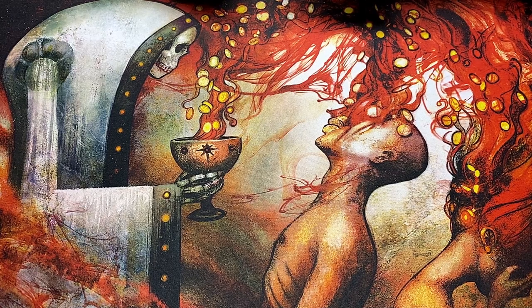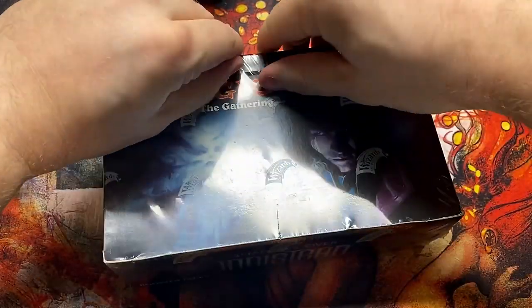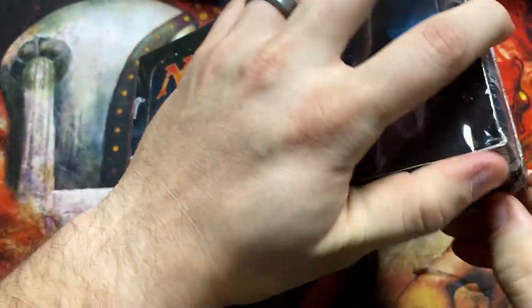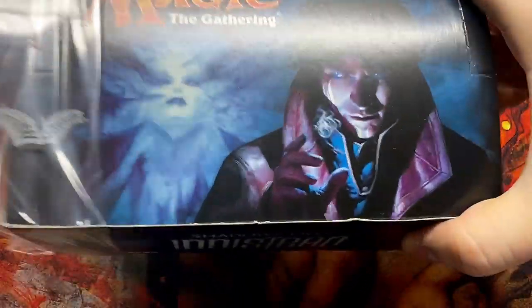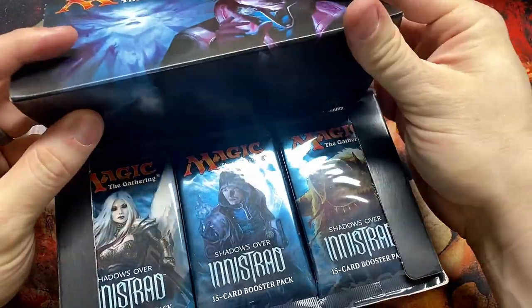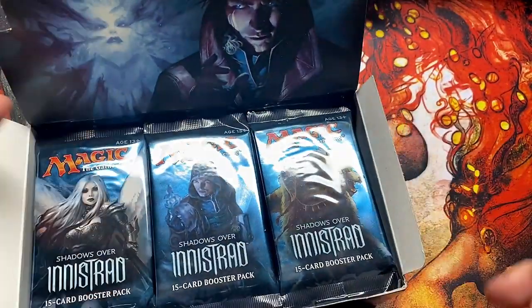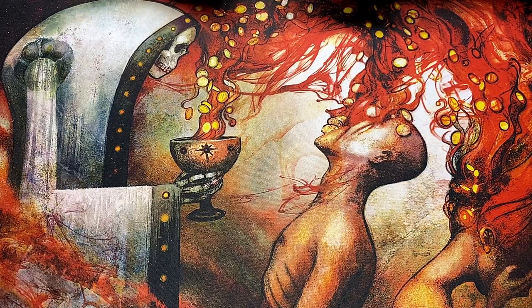Welcome back to Booster Therapy, your cure for that pack addiction. Shadows over Innistrad is our next box as we go through some of these old Pioneer sets — sets that are now Pioneer legal since the introduction of the new format. You know how to support us: thumbs up, like the video, subscribe, share it, all that good stuff. Really just check the link, and if you're shopping at TCG Player, click the link in the description. Let's start opening packs.